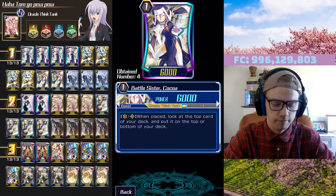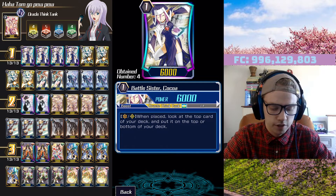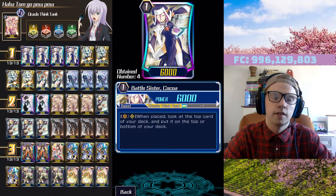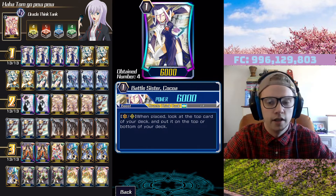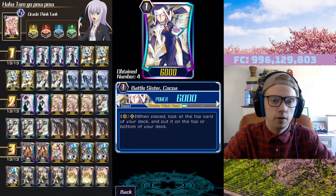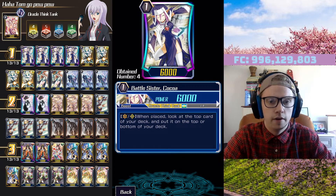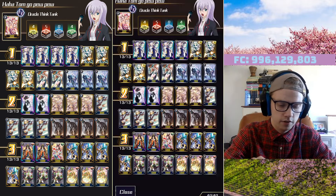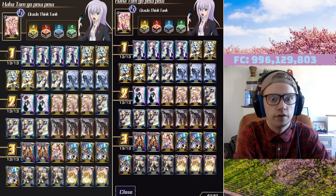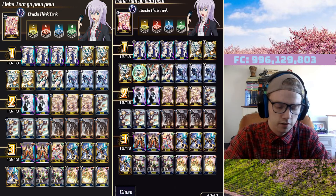We were lucky enough to pull four copies of Kokoa. Her effect lets you look at the top card of your deck and put it to the top or the bottom — a very strong effect right now. Further down the line this won't be as critical, but right now it's really nice being able to see if you can get a heal, a crit, or a draw. I run four crits and five draws on this list.